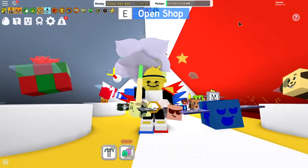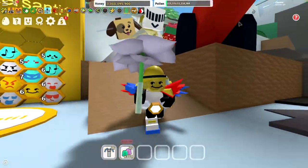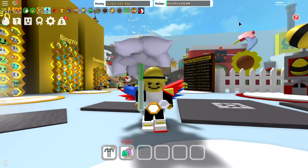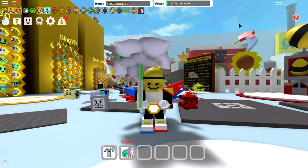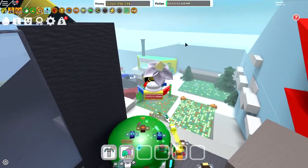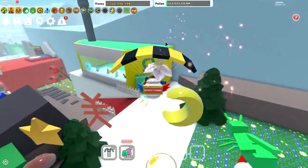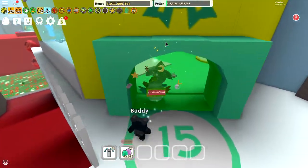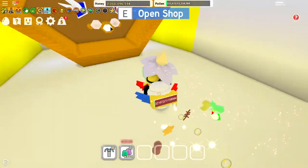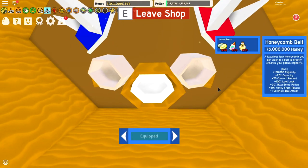The honeycomb belt. If my bees can please move away — yeah, look at this. Wow, that's pretty dope. We got wealth clock times too. That's how you know I play this game for hours.